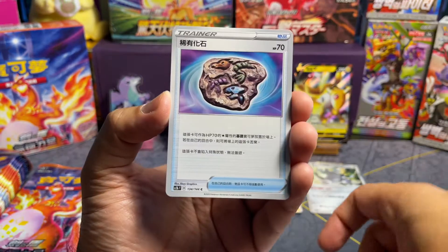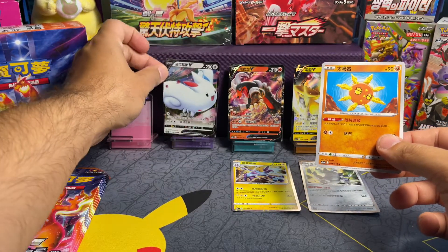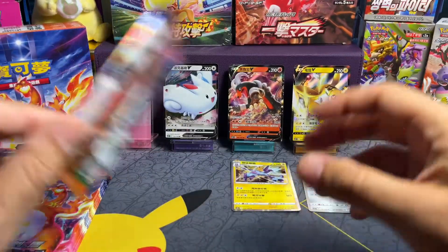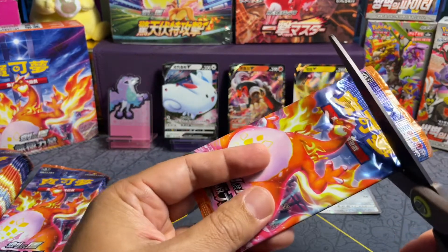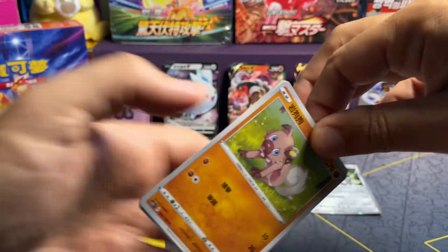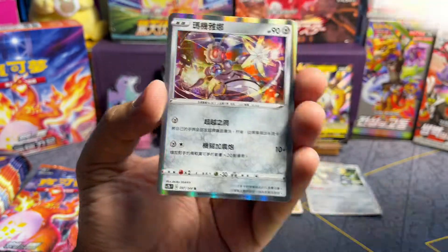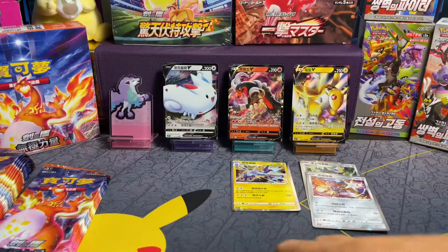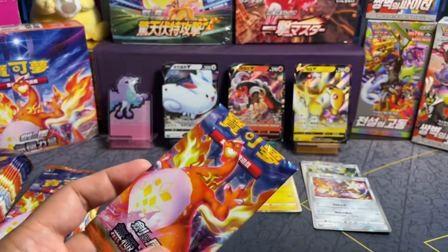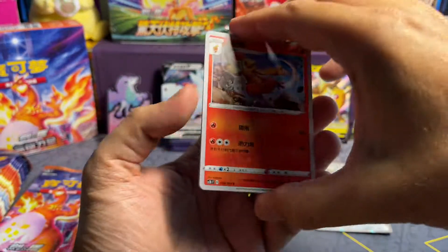Well, I have to take that back — there is a colorless here actually. A better example would be something like Zamazenta and Zacian. Zacian's Amazing Rare, I believe, is Psychic, so it would not be in here, but Zamazenta would be. Anyways, don't pay too much attention to my random banter, but just a heads-up if you haven't seen my previous videos where I talk about this stuff — just a little idea on what and how this product is made up.